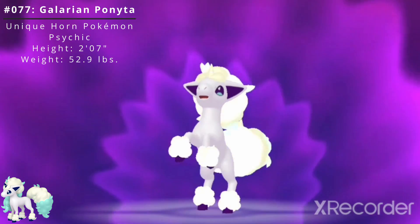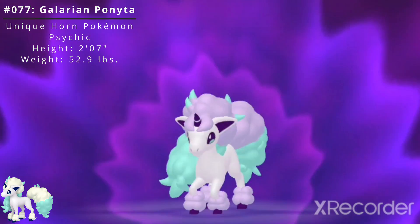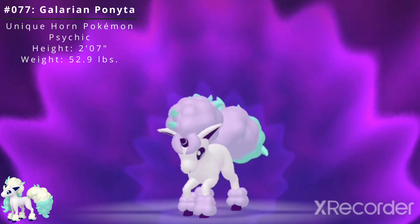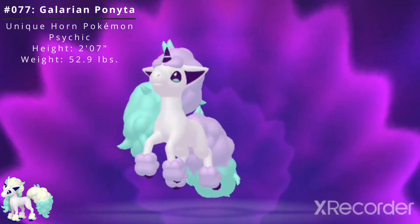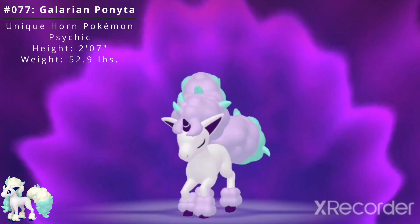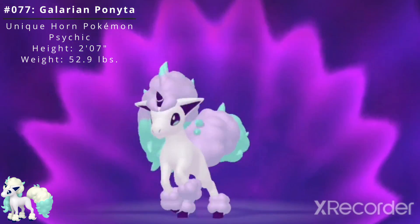Ponyta also has a regional form which is Psychic type. Its small horn hides a healing power. With a few rubs from this Pokémon's horn, any slight wound you have will be healed. This Pokémon will look into your eyes and read the contents of your heart. If it finds evil there, it promptly hides away.